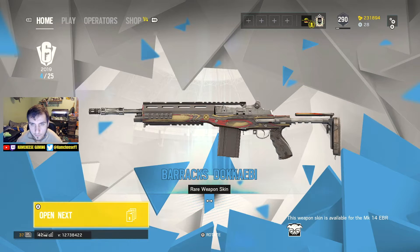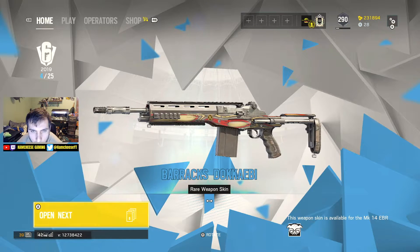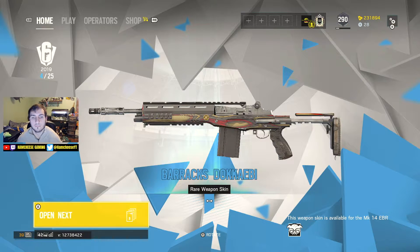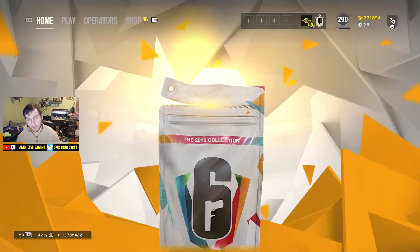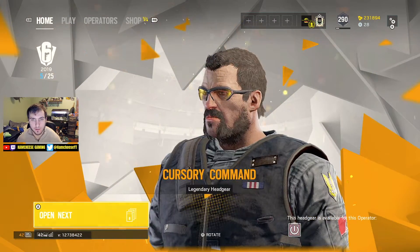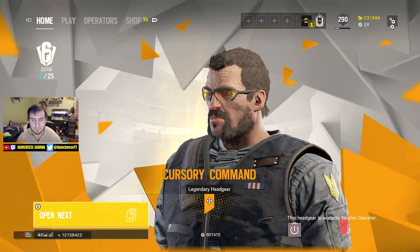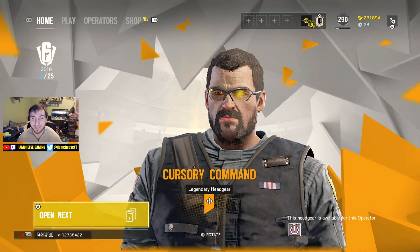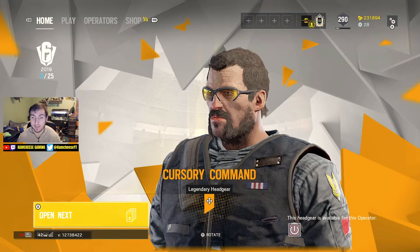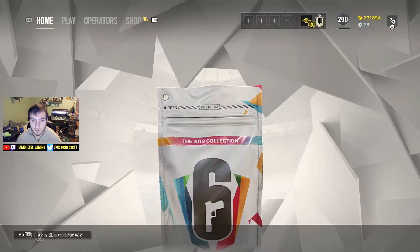It says something like 'Siege Training Facility' - assault division. I like it. Oh man, legendary! Nope, I will not be equipping this - I've got the bug eyes headgear which is so much better. That is by far one of the ugliest operators in this game.